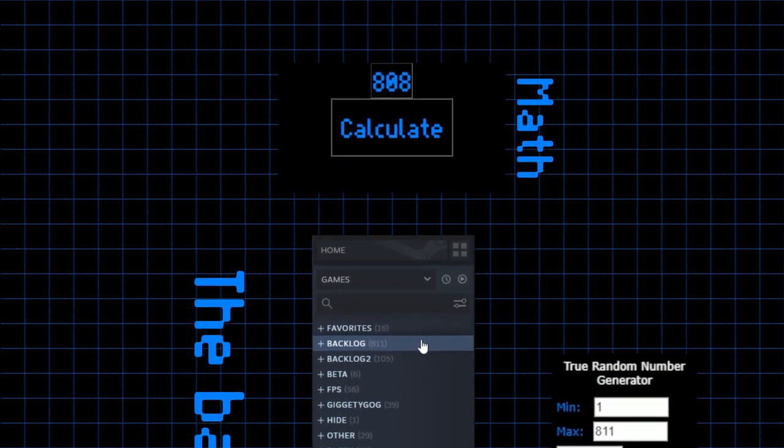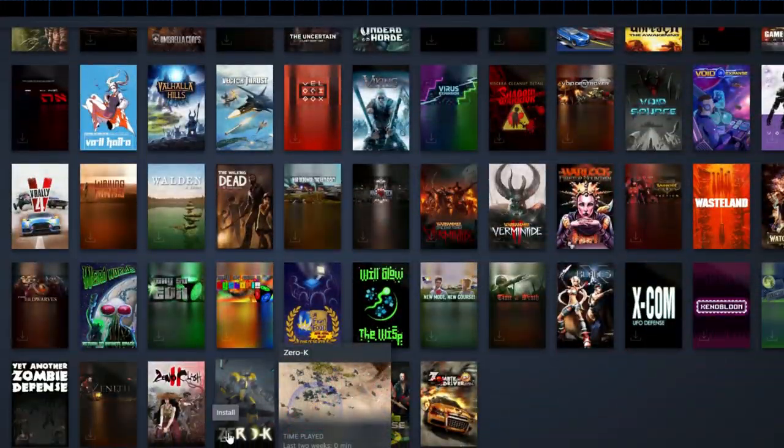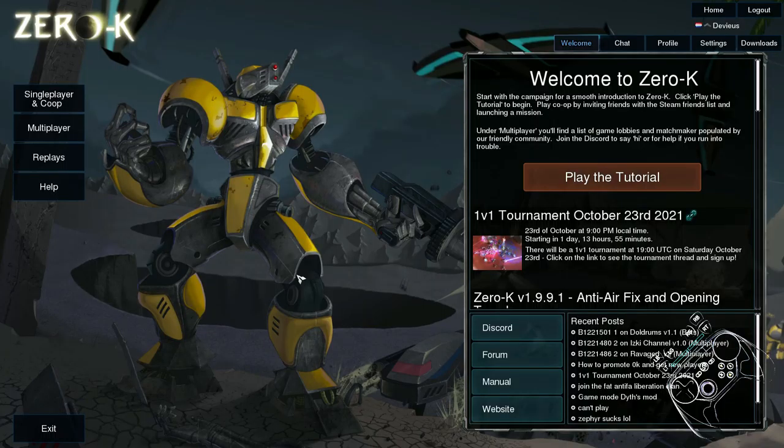Welcome to my backlog, where I use a random number generator and my Steam controller to play through my backlog. So this is Zero-K, which is an open source total annihilation game. You can get it on Steam for free. It's an RTS, obviously. So let's play the tutorial.